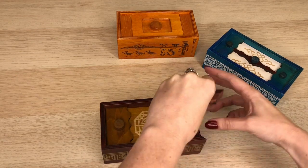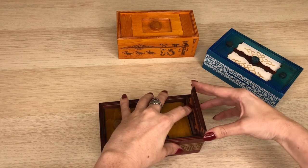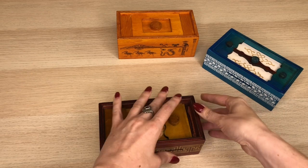Oops, not that way — that's backwards. Slide that side panel in. That's Emperor's Chest. That's how you solve that one.